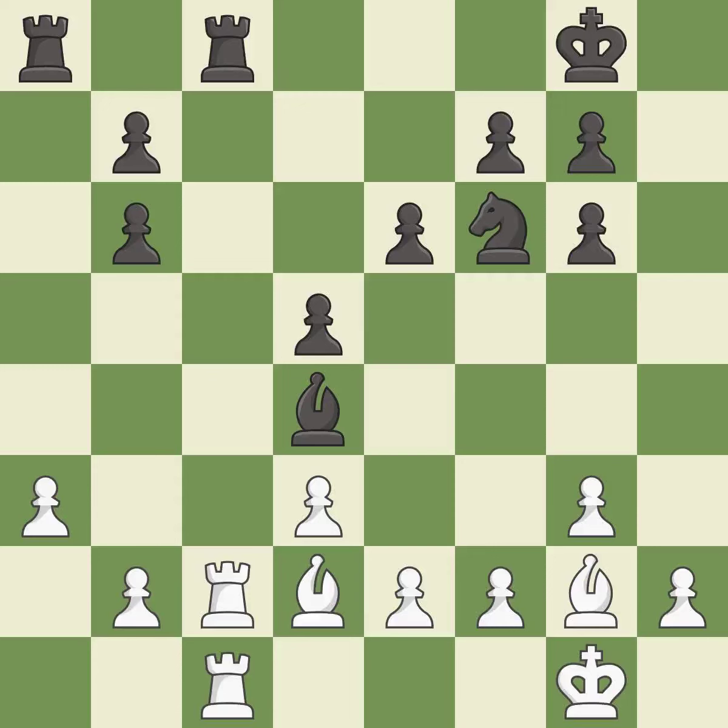This fights against the opposing rook for the open file — it is best. This defends the attacked rook — it is best. This maintains the balance in material with a good trade — it is best. Takes back — it is best.